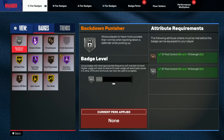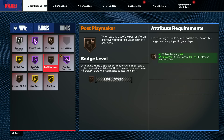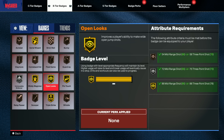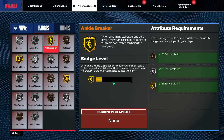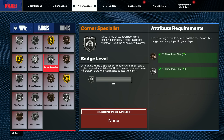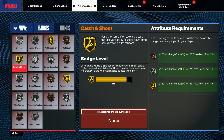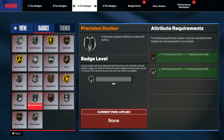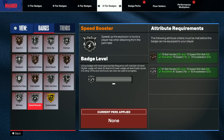Here are my badges as of right now: Dream Shake, Post Fade Phenom, Post Spin Technician, Two Step, Spin Cycle - a lot of these are pretty maxed out. We've got Ankle Breaker, Bulldozer, Challenger, and 94 speed with ball. Hopefully with Fast Feet and all that, we should be able to play pretty decent defense.